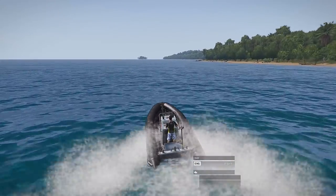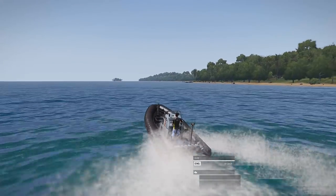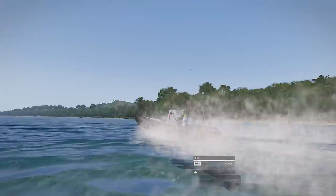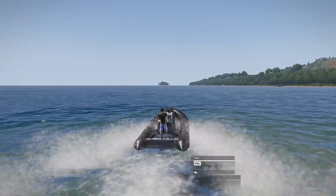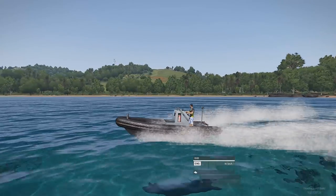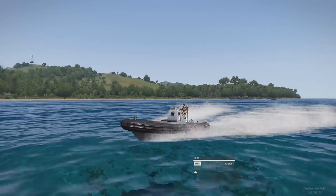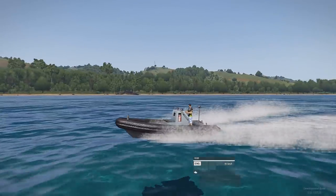Let's see what the RIB's maximum speed is though — it goes nice and quick. If you're trying to get somewhere fast by water — which on this island you probably will be — that's useful. That concludes today's second look at Tanoa. We've caught up on everything I missed. If you know how to fire those rockets on that helicopter drone autonomously, post it in the comments. Otherwise I hope you guys enjoy — thanks for watching.